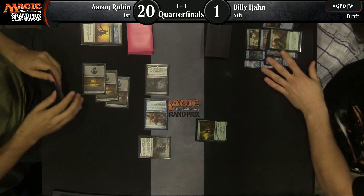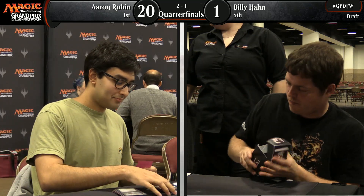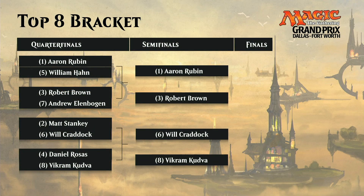Aaron Rubin wins over Billy Hahn, and he's pleased — you can smile, Aaron, it's fine. You just made it to the semis. That is our last quarterfinal. Aaron Rubin puts up against Robert Brown, who defeated Andrew Ellenbogen. Will Craddock defeated Matt Stanky, advancing to the semis. Vikram Kudva defeats Daniel Rosas and will play against Craddock. Welcome back to the booth here in Dallas — I'm Marshall Sutcliffe with Paulo Vitor Damo da Rosa. We've got a short commercial break; when we come back, we'll have more.